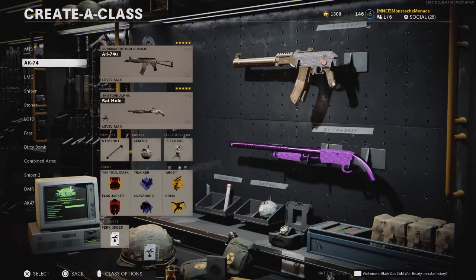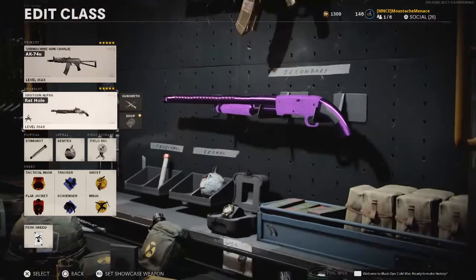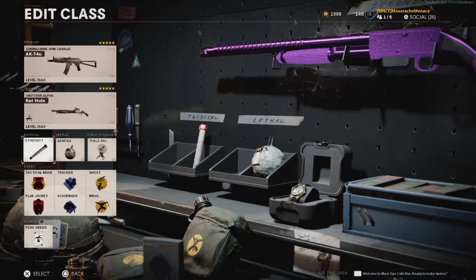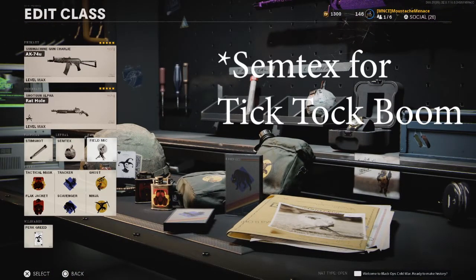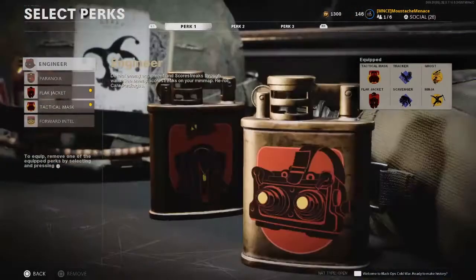For your primary, you can choose any primary that you're currently working on — your best class setup, it doesn't really matter. For your secondary, the same thing, whatever you're working on, your best class setup, it doesn't really matter. For your tactical, I would recommend a stem shot, but in this case we're going to be using a smoke as well, especially in Nuketown. For your lethal, Semtex — anything you're working on, it doesn't really matter. For your field equipment, I would use either a field mic, proximity mine, anything you're comfortable with using.